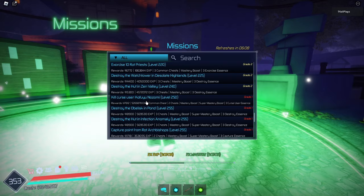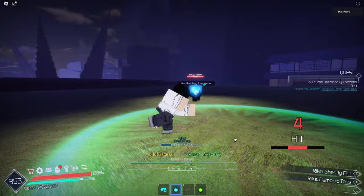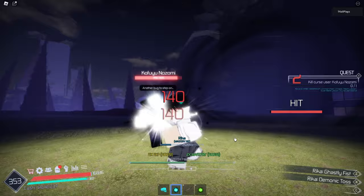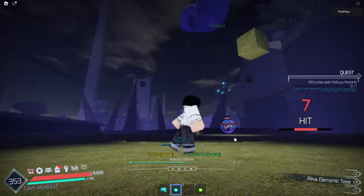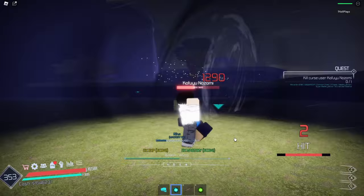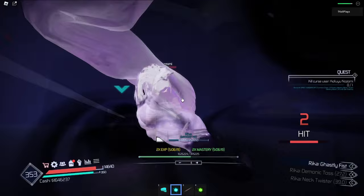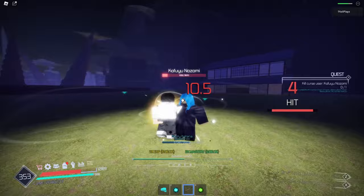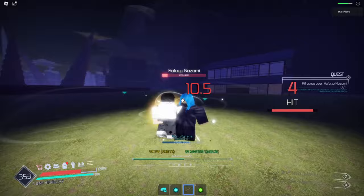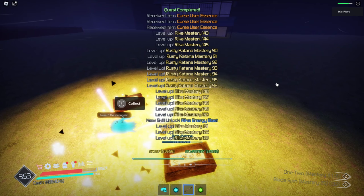Now let's go ahead onto our next mission — kill a cursed user, grade one mission, that's the only one we can do right now. I just want to try the Neck Twister on this guy. Rika, what are you doing? You're just... Rika's not doing anything. 1,200 damage from the Demonic Toss. We got to wait 30 seconds for the Neck Twister. Neck Twister — it's like a ranged move. You pick a location. Just like that — finished. Put it towards Rika. We unlock that new move: Rika Energy Blast. That's going to be pretty cool to use.